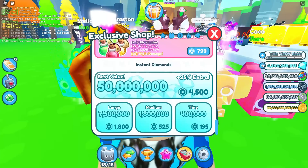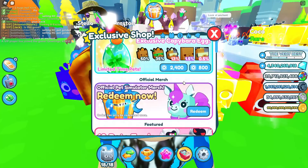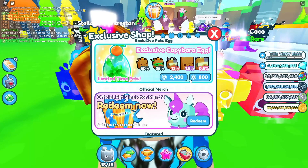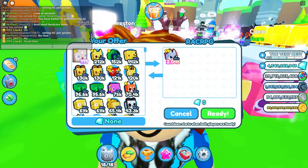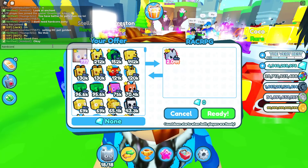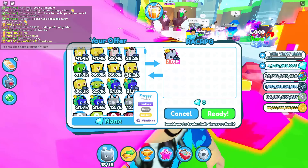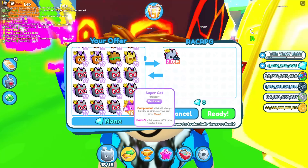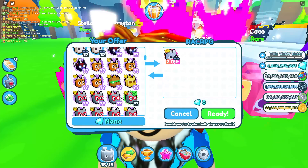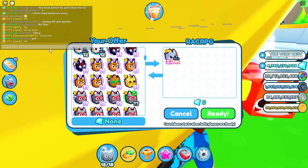Since I have some Robux left, I could probably buy some capybaras. Oh, a pixel wolf! A hardcore pet — nice. What does he want? I could trade him a good pet. Super cat — what about that? A super cat.